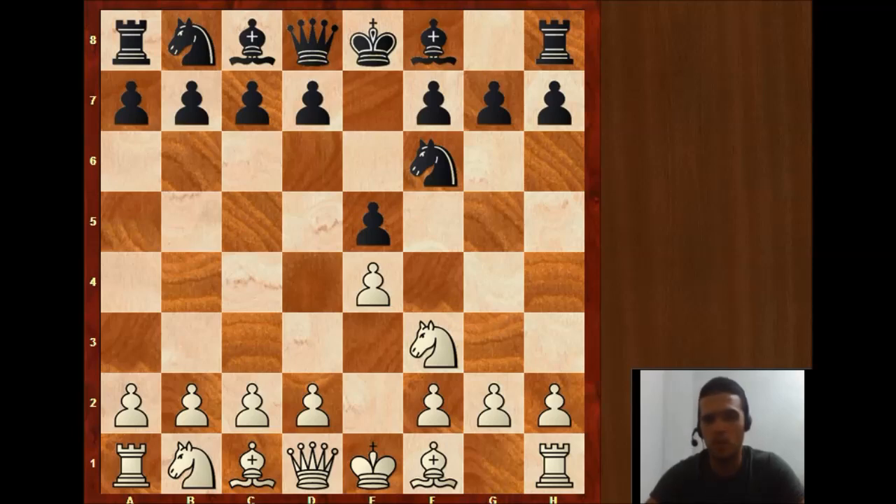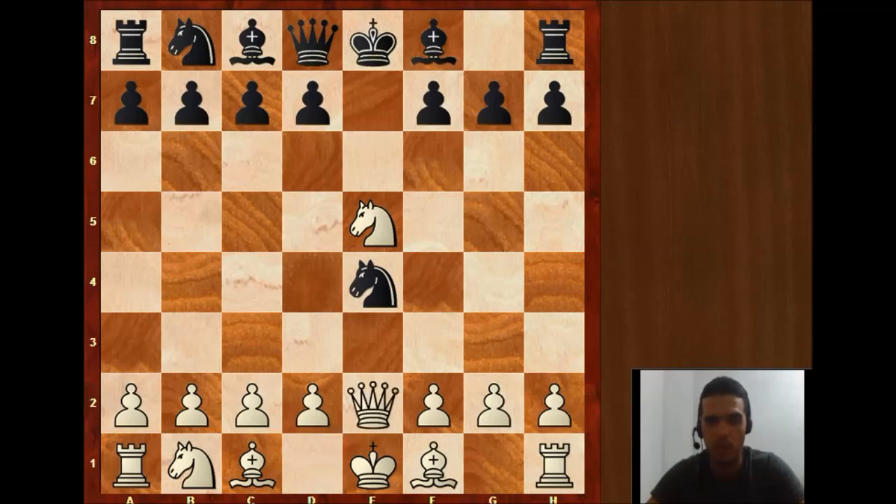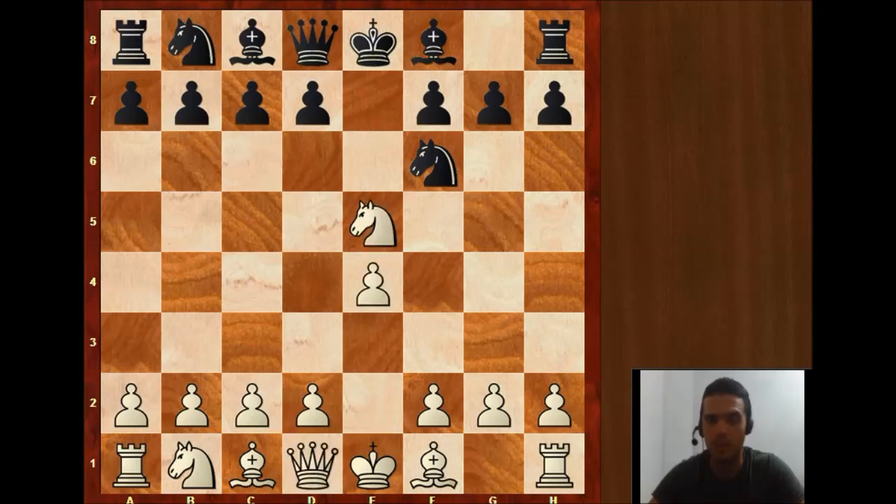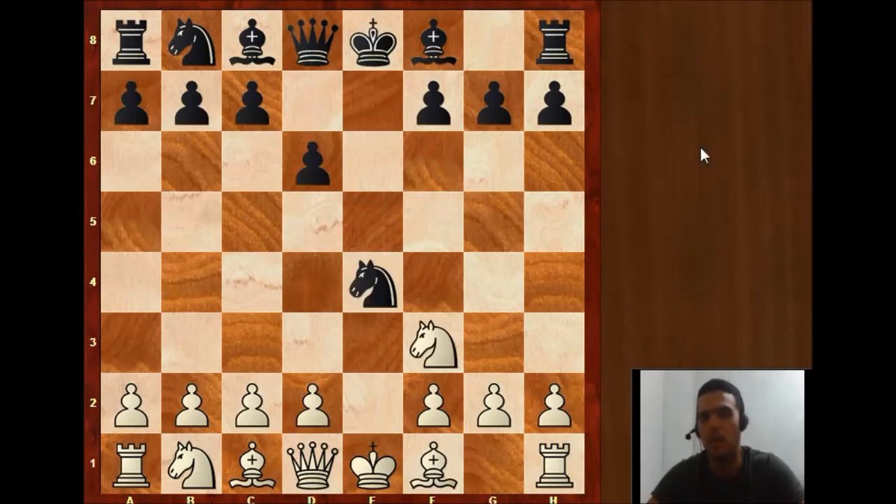In this position, one of the main lines is Nxe5, and then black should play d6, because Nxe4 directly is a mistake. White can play Qe2, and if black moves the knight back to f6, then we have Nc6, this covers check and white is taking the queen. So the right move after Nxe5, instead of taking directly the pawn, should be d6, knight goes back, and Nxe4. This should be more or less a balanced game, maybe white is slightly better in some lines.